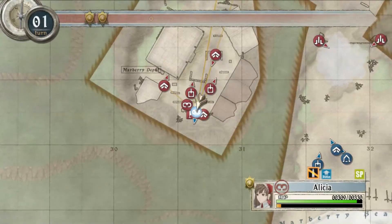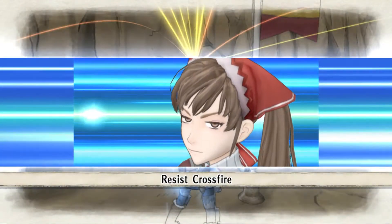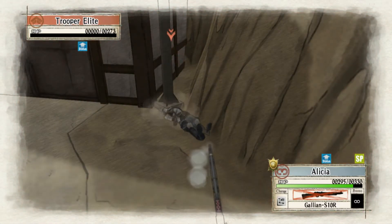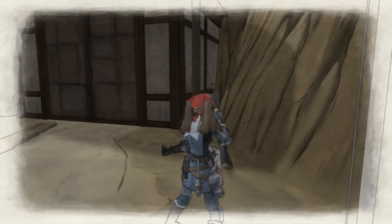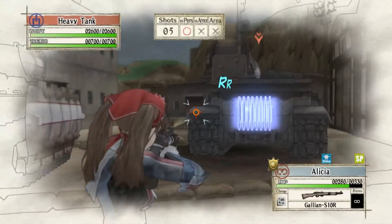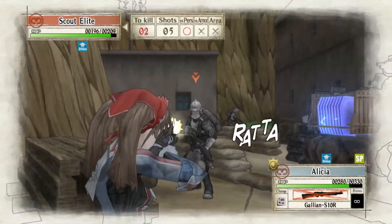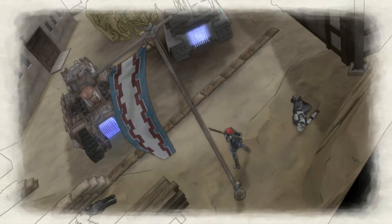Now we need two more turns, which we have. And you can see even using the smoke shot, we still have enough to take care of this. So take care of that guy and end the turn. Then we will turn and take care of this guy. There is a chance he could dodge, but I've never had it happen, because Alicia also has a dodgeable shot. Pretty much takes care of that, and with those two dead you can occupy the camp.